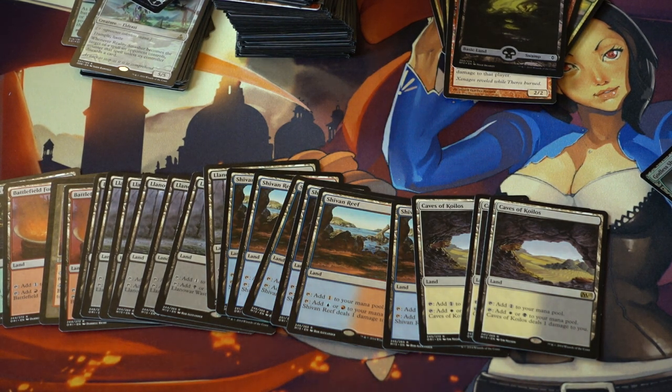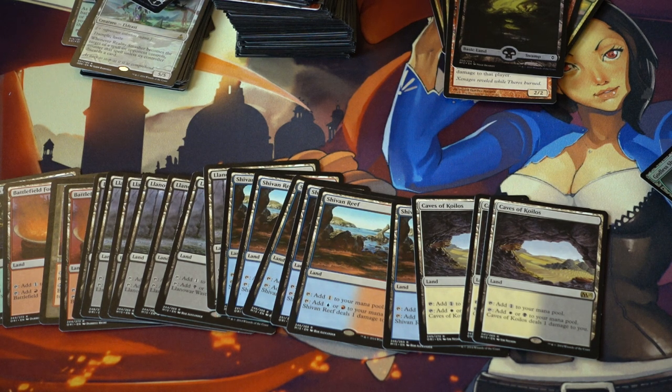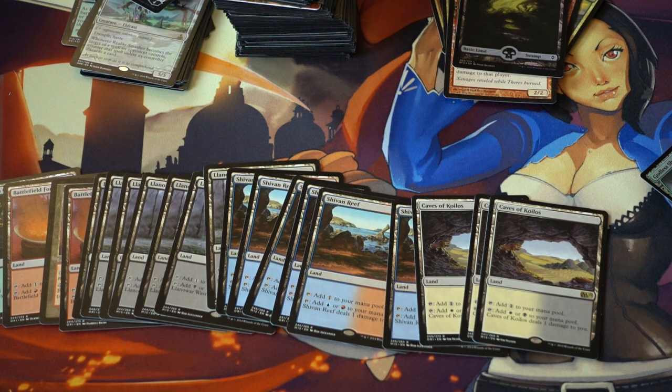They will continue to drop in price until they hit the bottom, probably two weeks after Kaladesh's release. That's when you go ahead and pick them up. Caves of Koilos would be my favorite of the five, and Darkwater Catacombs — Caves and Reef would be my top two — but for the most part I'm just going to pick them up in sets.